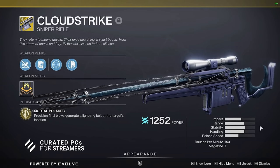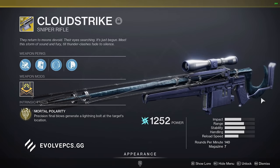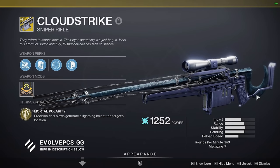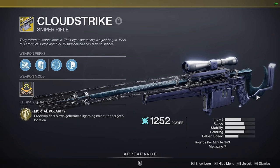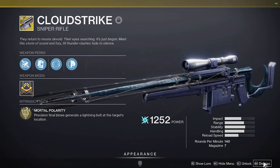It suffers from high zoom, being at 50 — usually 140 sniper rifles have lower zoom, like around 40. The fact that you can't double body shot hurts a lot. The handling speed is actually kind of low compared to things like Twilight Oath and the Supremacy sniper rifle. But anyway, that's pretty much it for the weapon. Let's talk about the remainder of my loadout.